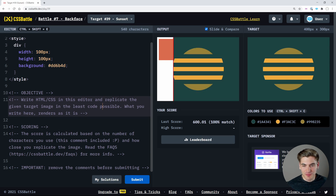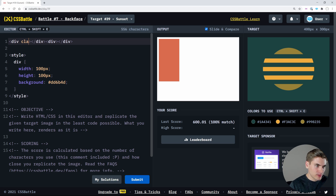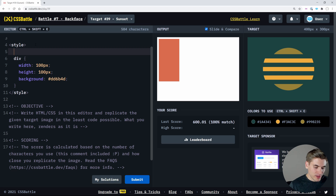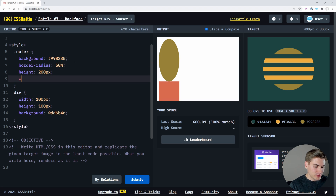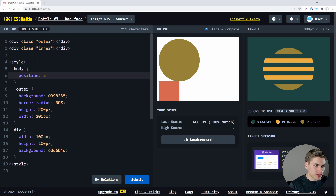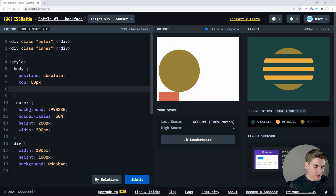We have to do this circle thing. I know I need an inner circle and outer circle, and then some lines that go through it. So we're going to have two divs — one for the outer circle and one for the inner circle. The outer background is going to be this mustardy looking color with border-radius 50%, height 200 pixels, width 200 pixels. We need to center this, so we'll use position absolute.